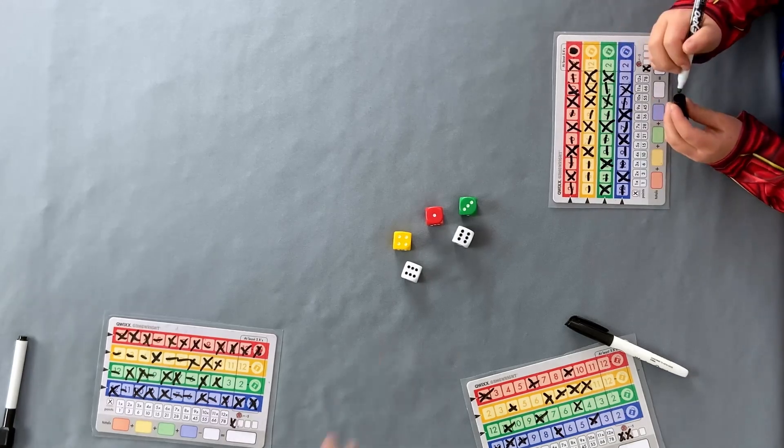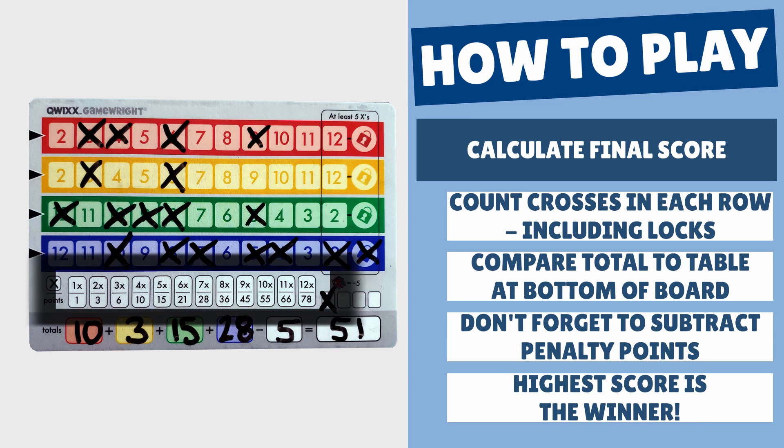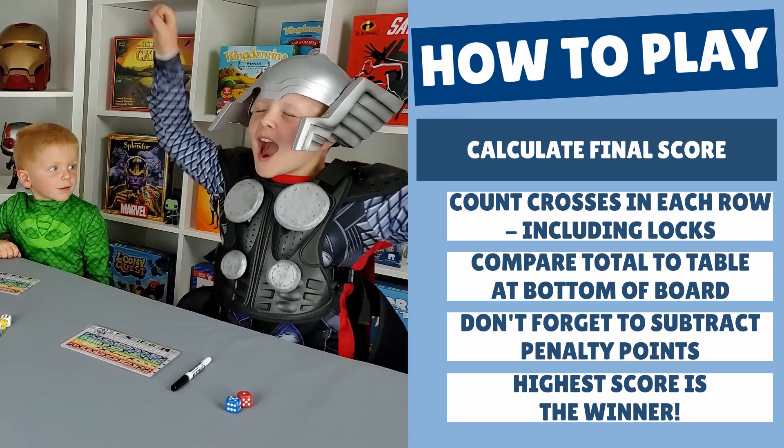When a player chooses to cross off that last number, they also mark off the lock next to it. Then the die matching that color is removed from the game, and no players can mark off any other numbers in that color for the rest of the game, not even using the white dice. It is possible for more than one player to lock the same row at the same time by using the white dice — in this case, both players get to cross off the lock. When the game ends, all players calculate their score using the table at the bottom of the board. Count the number of crosses on each row, including crossed-off locks, and compare it to the table. Do this separately for each row, write down the score, don't forget to subtract five points for each penalty, then everyone adds up their score. The highest total score wins!